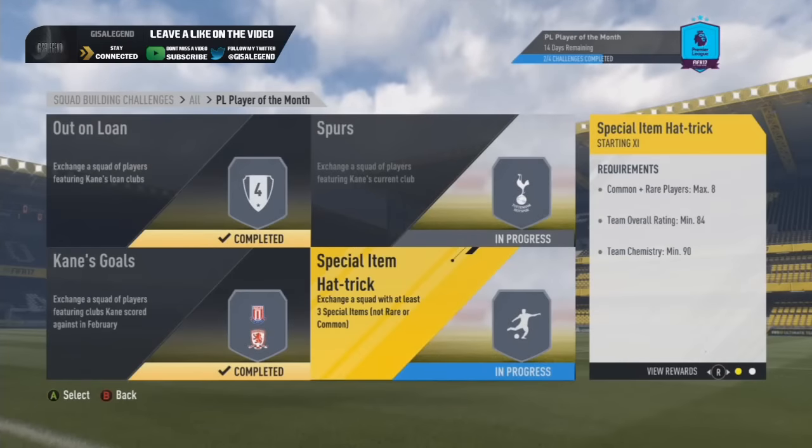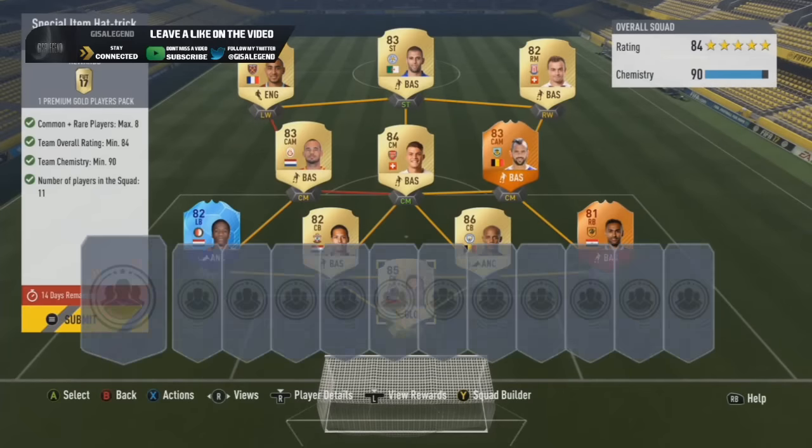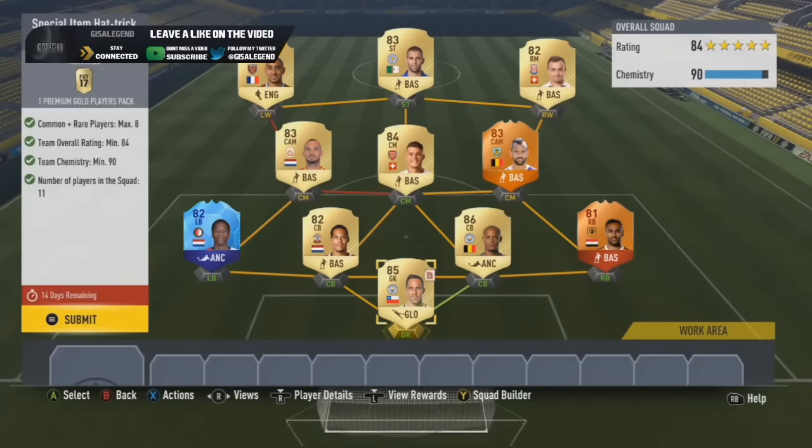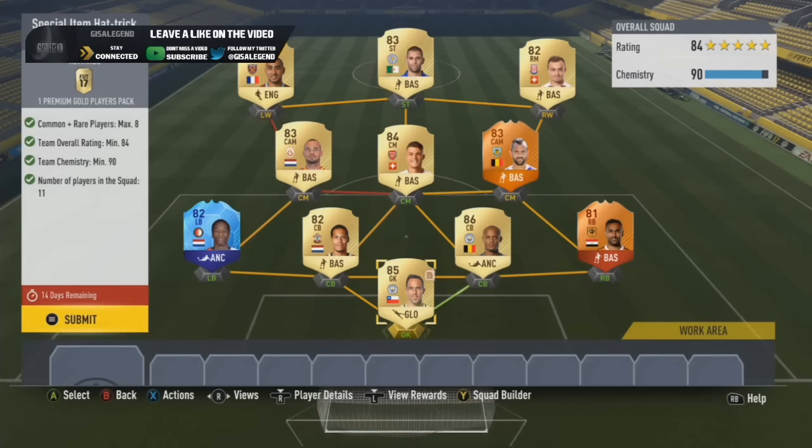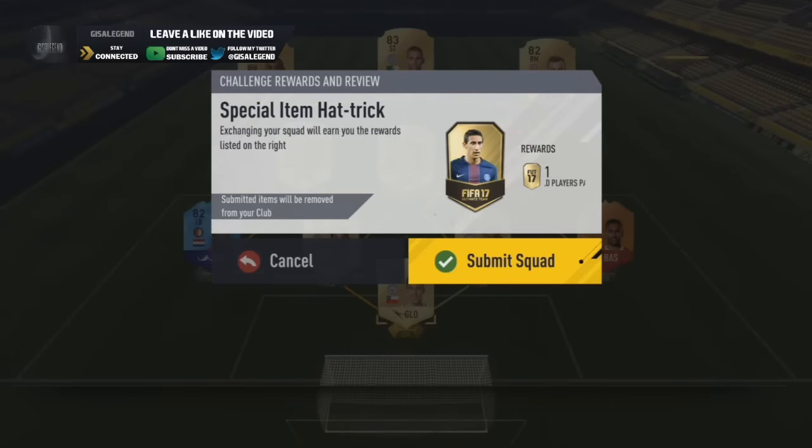Especially on the Hattrick challenge — this one is nice and easy. Three special cards required. I've just thrown in two Man of the Match cards and a Team of the Group Stage card, because I thought those were the easiest routes to build. 84-rated squad, nice and easy, and quite a lot of these players are packed — about four of them. I got away with this with relative ease. The good thing is Schneider, Shaqiri, and Payet are not in their correct positions so there is a lot of flexibility. The 84-rated is untradeable so I can't care about him, but I'm happy with that. We've got premium gold players back as our reward.